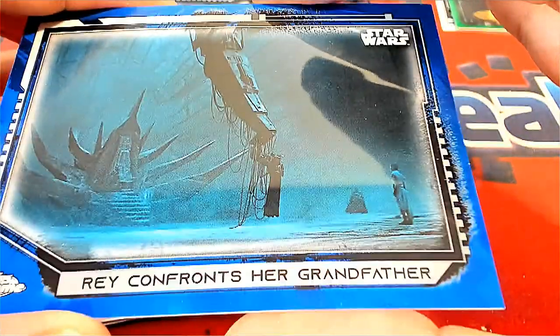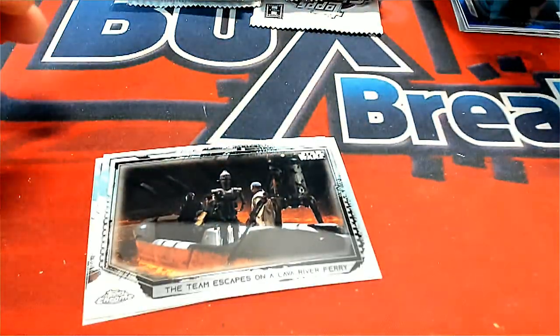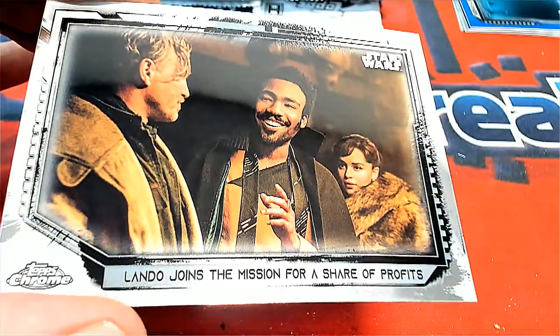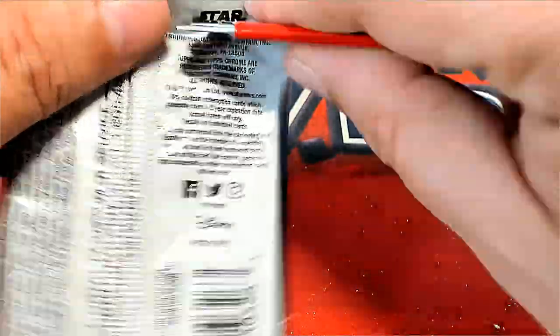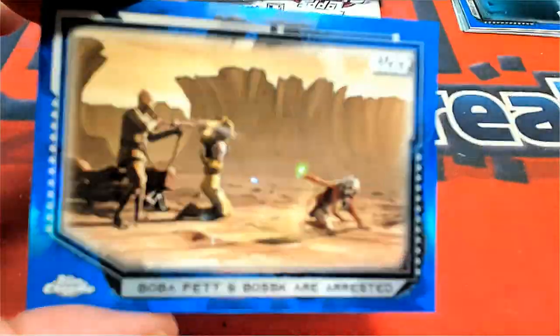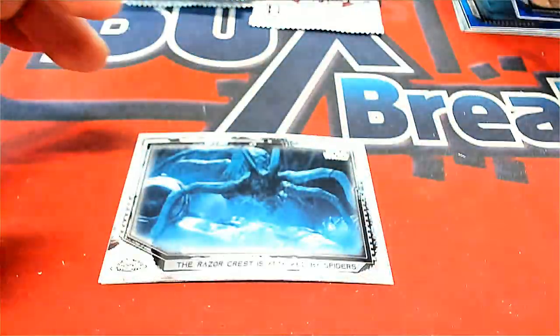Man, these Chrome are nice. We've got a blue parallel numbered 71 of 99, and another card numbered 55. Nice parallel there.